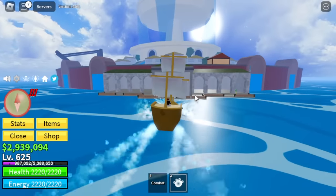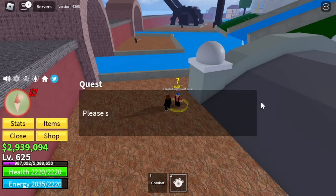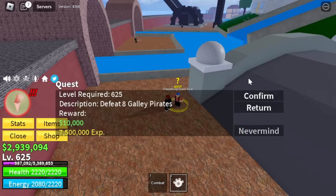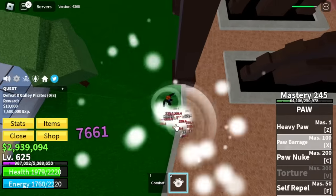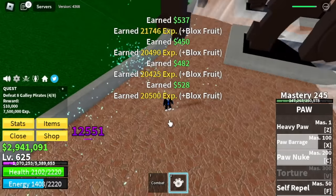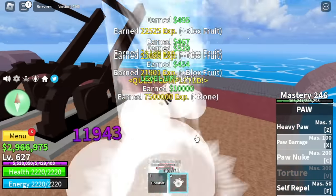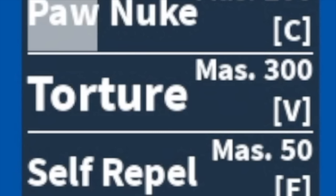Next island: we are back to Fountain City. Target here is only the Galley Pirates — skip the Galley Captains. We need 2 X skills and 1 Z and C skill to burst them. We will also unlock our final skill, the V skill — Torture at Mastery 300.